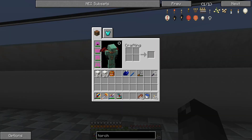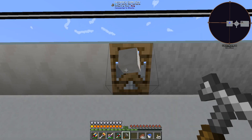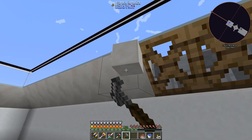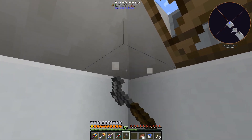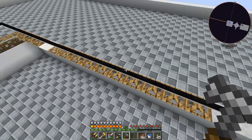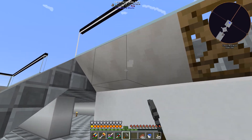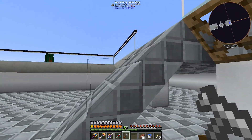Another thing I found out after messing around with XP and DMACC — you can shift left-click to get the blocks out of these carpenter blocks using a hammer. So that's what we're going to do — I'm going to get all my quartz blocks back and replace them with marble.